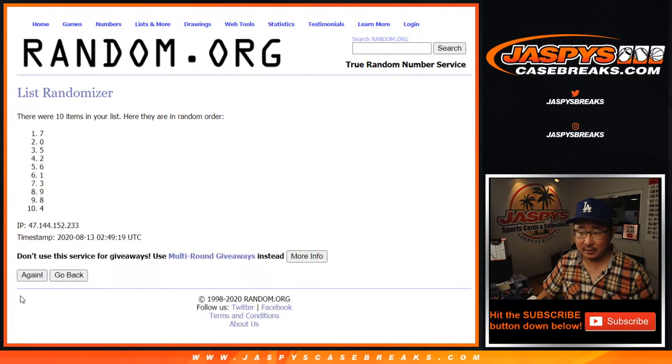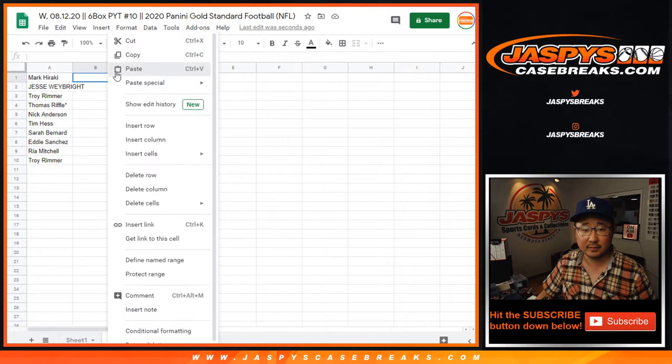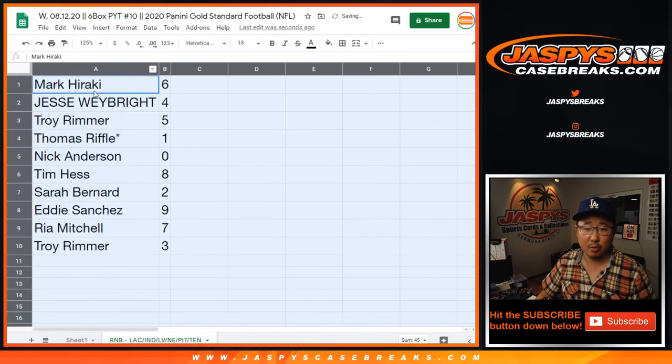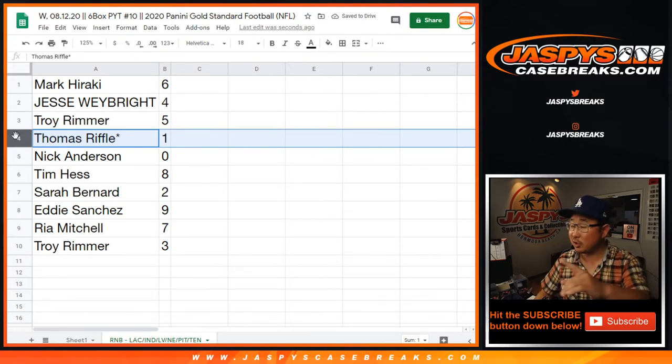Two times right there — one and two. Six down to three. Mark with six, Jesse with four, Troy with five, Thomas with... we haven't started pulling heat yet.